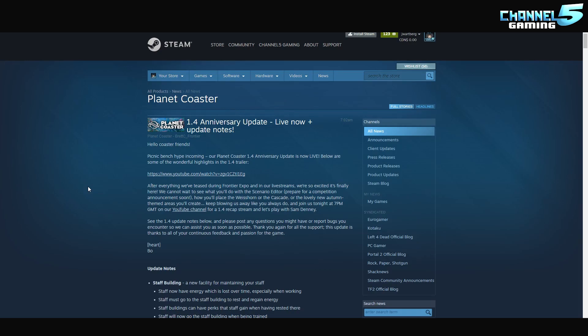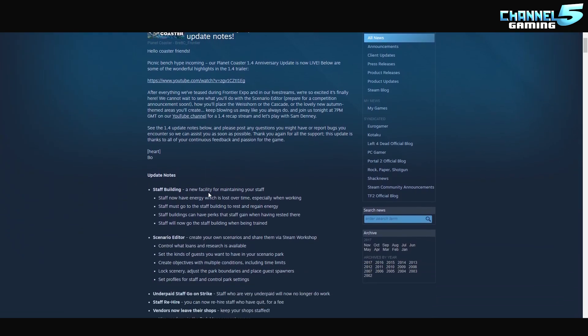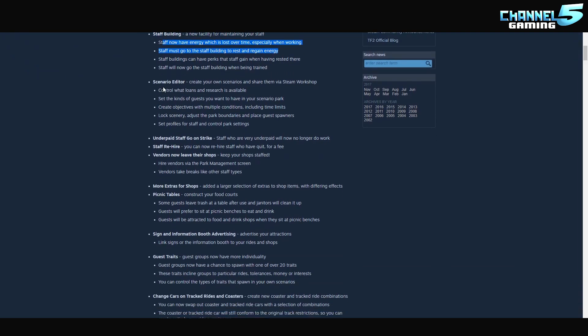Hey, Planet Coaster friends, johnny5alive here, and welcome to the Anniversary Update 1.4, now live. Here are the patch notes - we're going to go through all this stuff in-game. Buckle up, get your popcorn, this is going to be a long video. Tons of new stuff: staff buildings, a new facility for maintaining your staff. Scenario editor - I am freaking out, this is what I've always wanted from the game. Being able to create your own scenarios is huge.